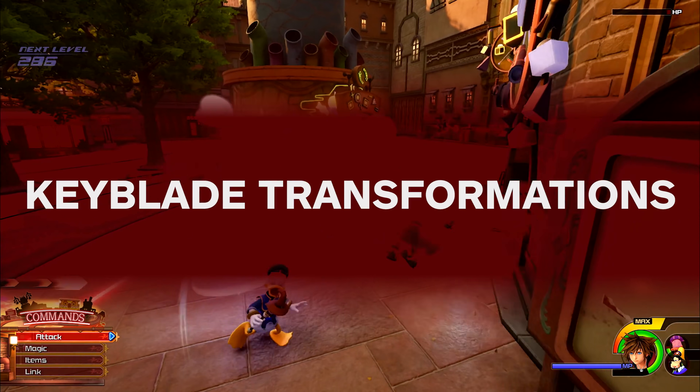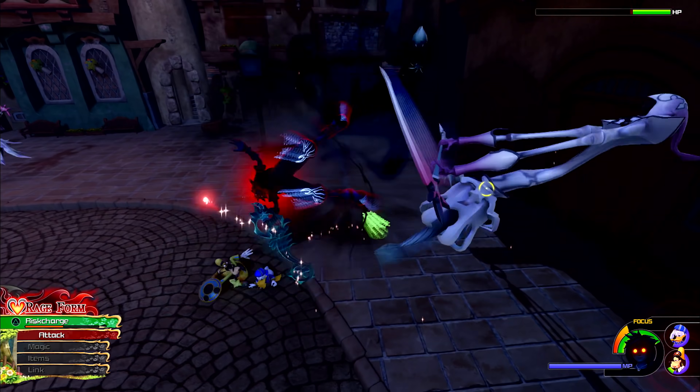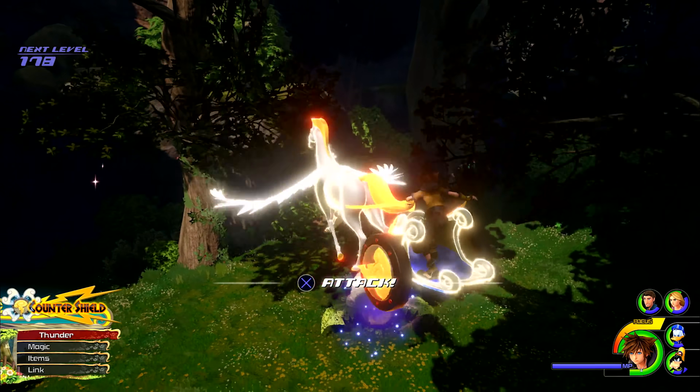Kingdom Hearts 3 introduces Keyblade transformations, which allow Sora's iconic melee weapon to change into alternate forms. These transformed weapons either increase the power of your melee attacks, buff your speed, enhance your defense, or offer special magical abilities.